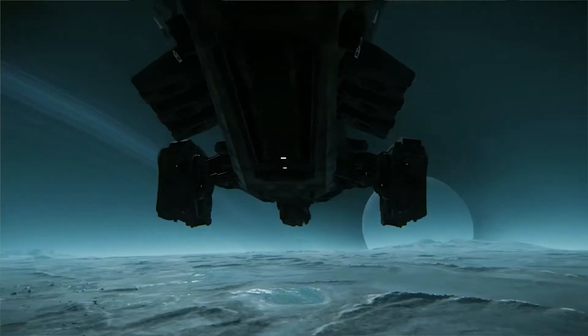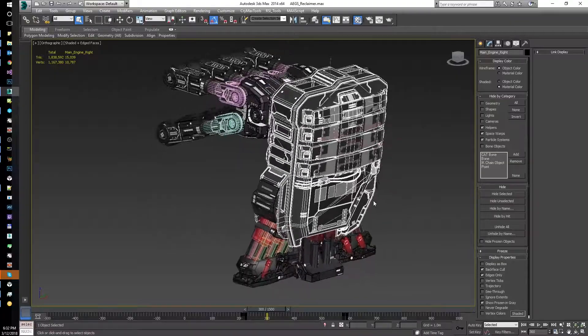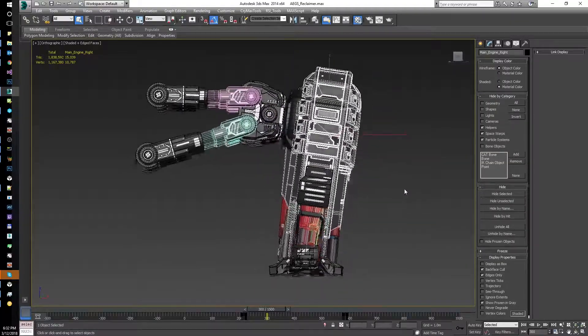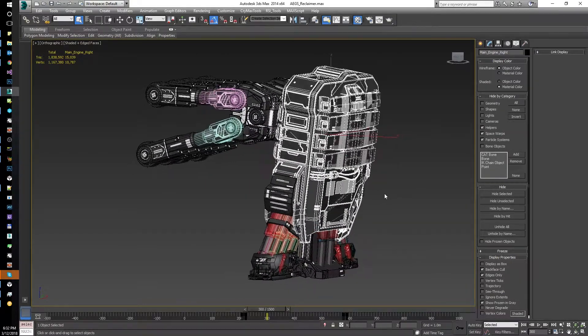When I first looked at the landing system I realized it was going to be very different from what we'd done before. We drive our landing systems through a spring — the spring compresses and drives an animation of the arm compressing. Early on during prototyping we found we had to remove collision from the landing gear because it would interfere with the spring. We expect to get collision back so you can walk against it in future. Another limitation is that we can't attach a thruster onto a landing gear — it's like attaching an item to an item attached to the ship — but that's going to be solved through the Item 2.0 process.